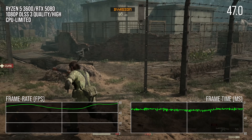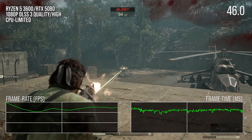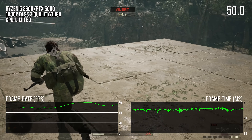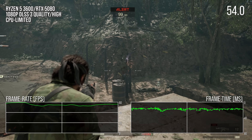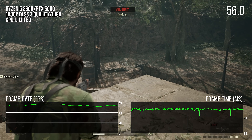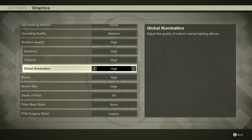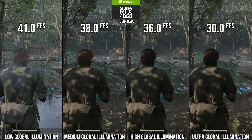So this game does have CPU limits that will lock out a number of consumers from 60fps due to gameplay considerations. But let's say your CPU is good enough — how will you then make the game run better on your GPU? There is little that can be done with the settings as there are only two worthwhile performance adjustments. The global illumination setting controls the quality of both software lumen reflections and lumen diffuse GI.